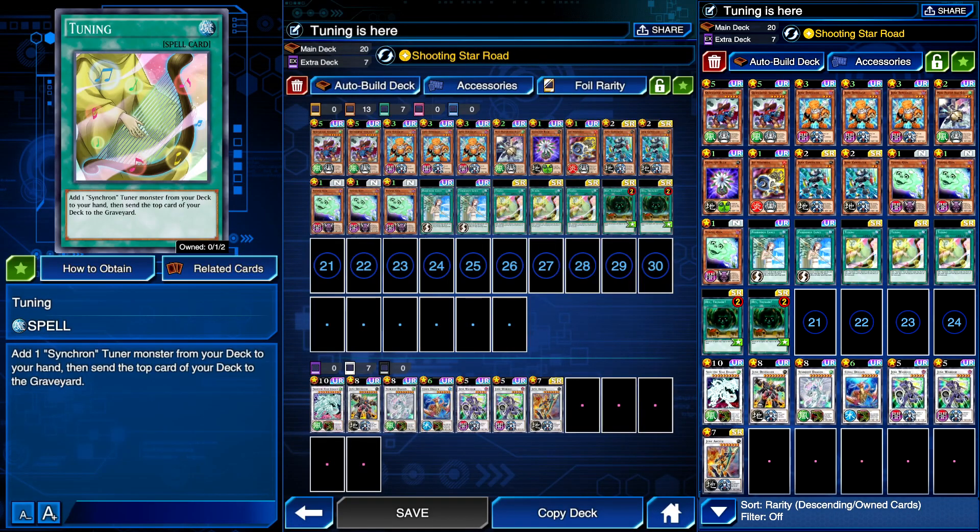What's up everybody, so today we're going to take a look at the next new card added into the King of Vermilion minibox — the other card we were waiting on — which is Tuning. Tuning is obviously going to be really good for the Shooting Star Road deck. It's a really nice card and it's going to give another reason to have the clash between Red Nova Dragon and Shooting Star Dragon.